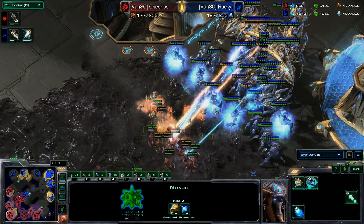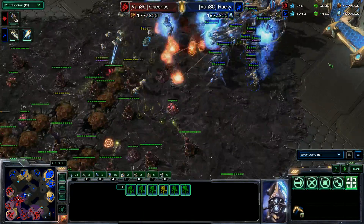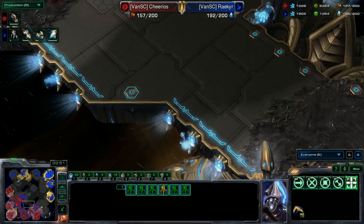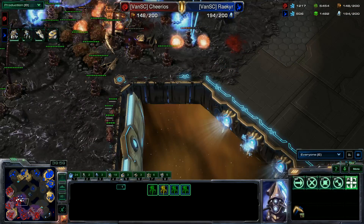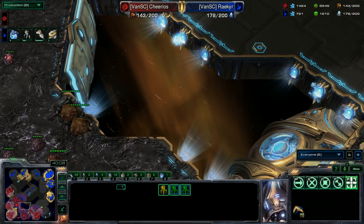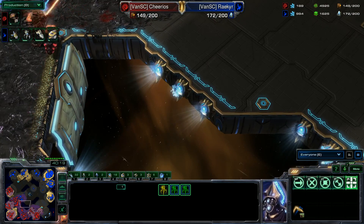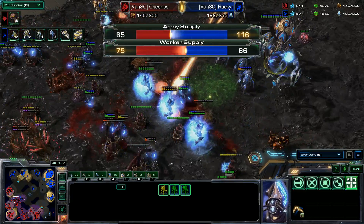My computer normally has no issues but I'm going to have to adjust some settings since this was spur of the moment. The infestors are burrowing out. Seven more swarm hosts on the way, another carrier, two observers. Looks like the push is going quite well in Riker's favor — army supply 65 to 14. This is the push he needed. Vipers getting as much energy as they can for the blinding cloud on all the static defense. It looks like this may be the push we were looking for.